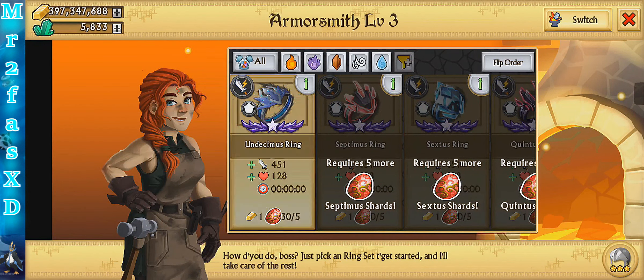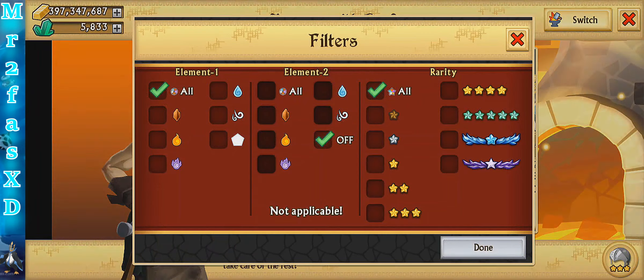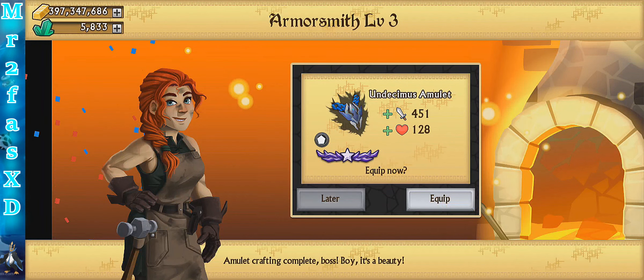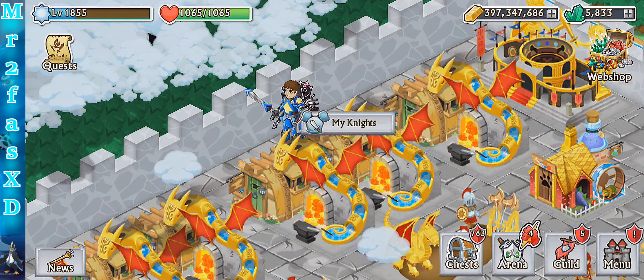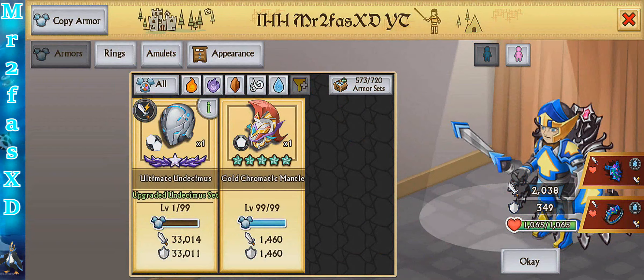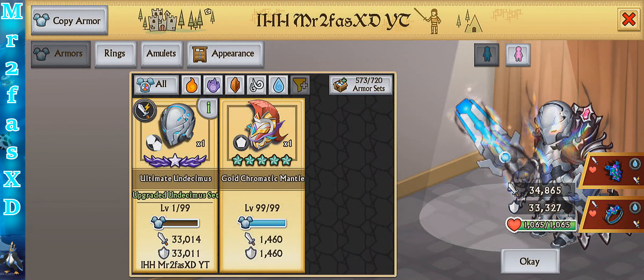Undecimus ring, let's craft one of those. And at the end of the video I'll probably craft a lot of them just for fun. So Undecimus amulet — let's combine that together on my main knight. I've never had an ultimate armor in my inventory before. 38k attack, 38k defense. Holy crap, this feels so good.